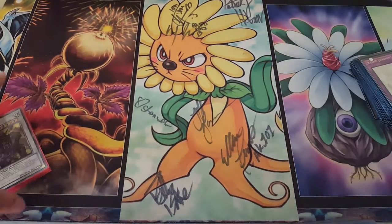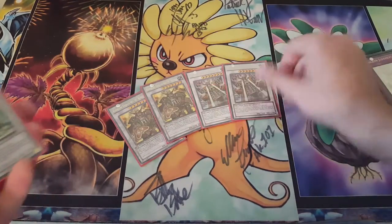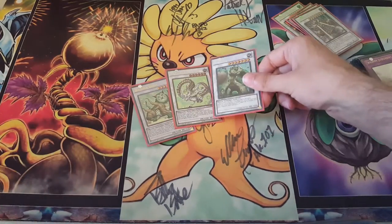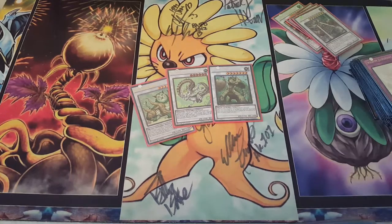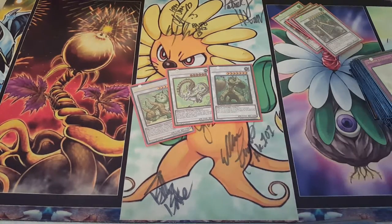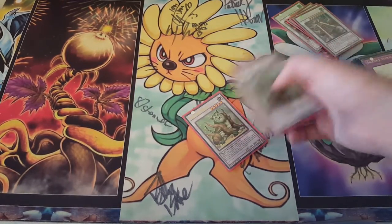Now onto the extra deck. We have Double Bureido, Double Burei — very important. We have Naturia Beast, Naturia Barkion, and, unfortunately, Naturia Landoise. These are your deal sealers and they are amazing. I've lost playing Tengu Plants to Naturia Beast — at least 80% of the games that I ever lose to this deck. Very good card.